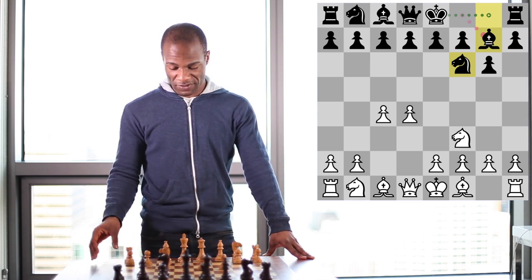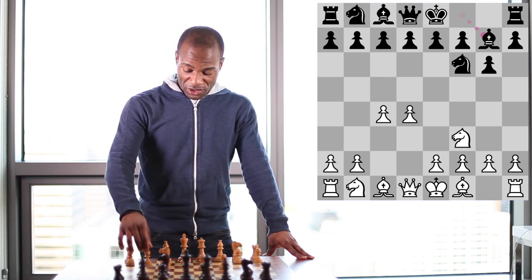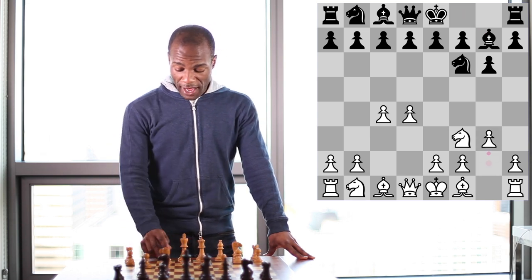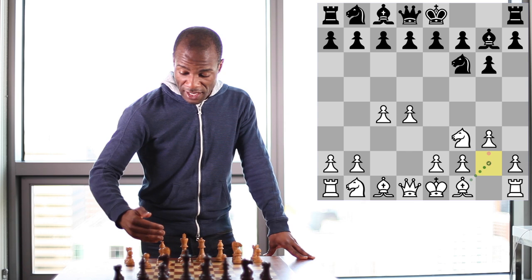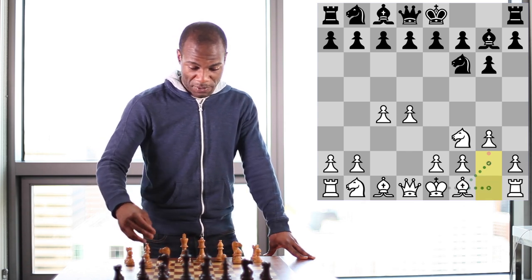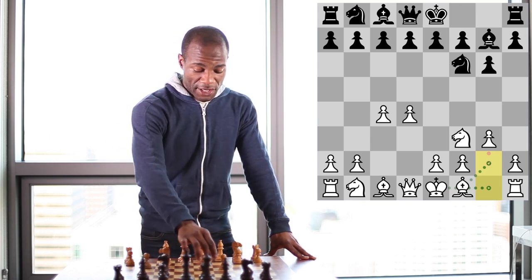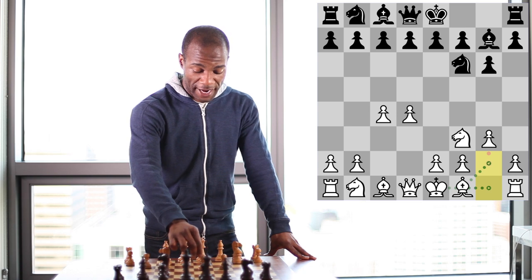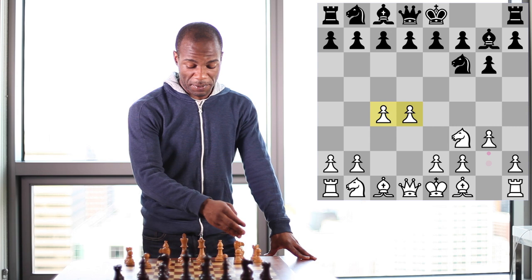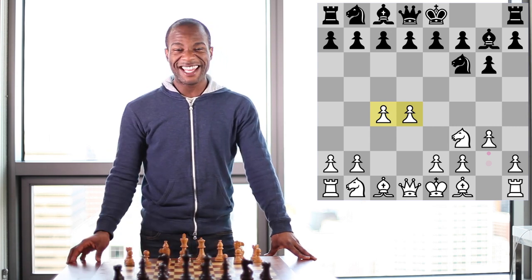There are different kinds of setups available for white in this position. One option would be to continue with pawn to g3, and then bishop to g2. This would be mirroring the concept of the kingside fianchetto, developing the light-squared bishop to a long diagonal, and then white can over time make use of the extra space provided by his advanced pawns on d4 and c4, and use these to develop his pieces further.